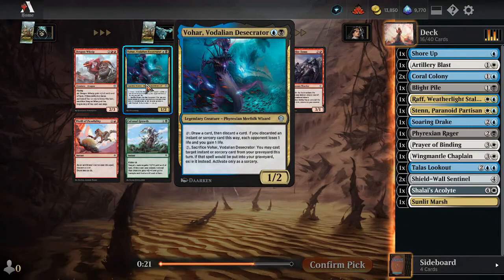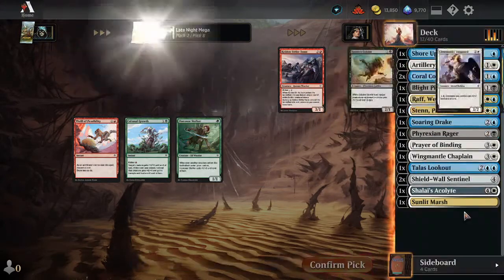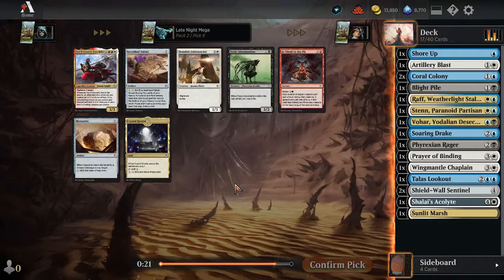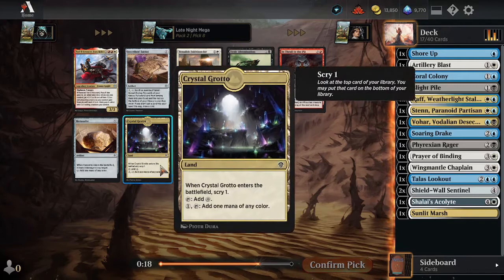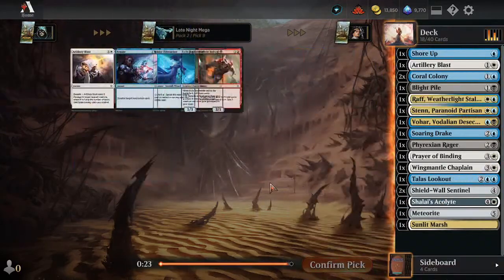All right, draw then discard. If you discard an Instant or Sorcery, each opponent loses one life — Looter Pooter here. I haven't actually played this card yet. Cast an Instant or Sorcery from the Graveyard this turn. We don't have a ton of Instants or Sorceries yet, but I don't know what else I'd be taking. Maybe the three-mana thing. I really didn't want to play Crystal Grotto — I'd rather play the Meteorite.